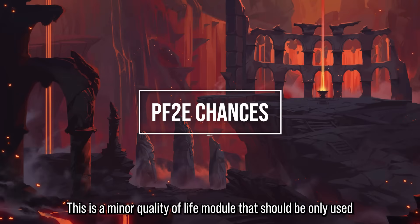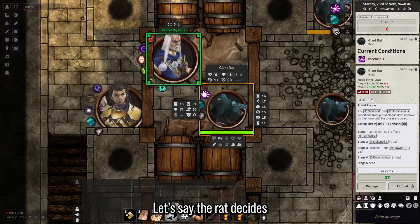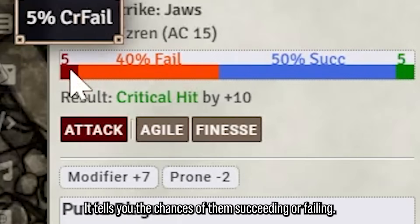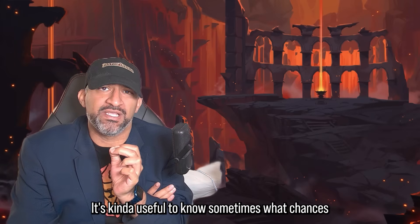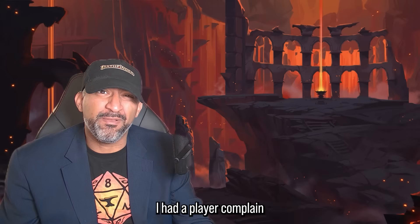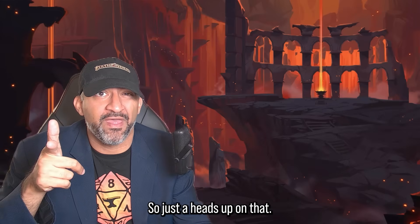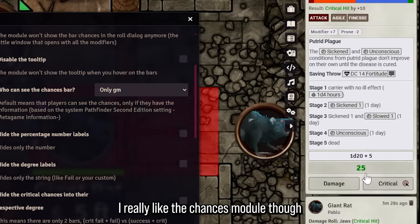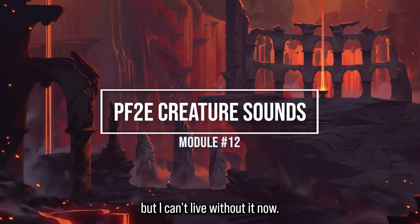Module 13 is a minor quality of life module that should only be used by the GM, not the players. When a rat attacks Ezran and makes a jaws strike, it tells you the chances of succeeding or failing right in the chat. It's useful to know the odds, but I don't recommend players see this because it's metagamey. I had a player complain once that he had a 55% chance to hit an enemy and kept missing — it's demoralizing. I recommend changing the setting to GM only.